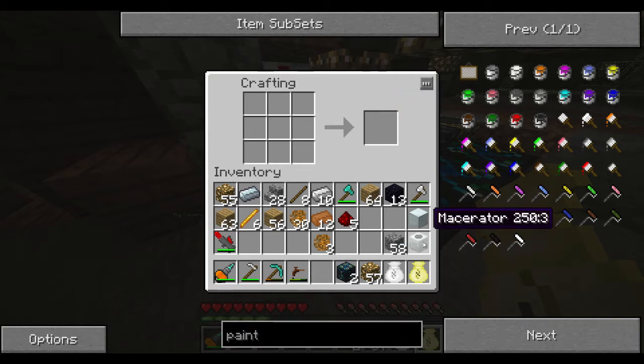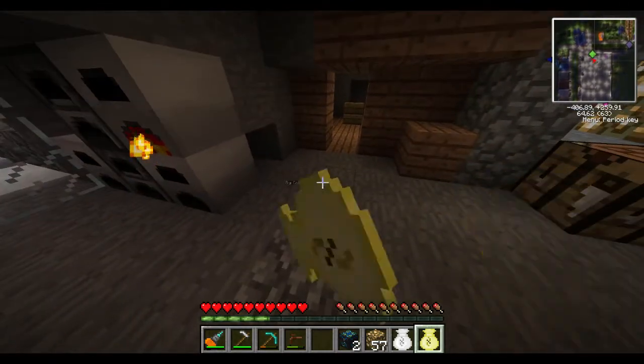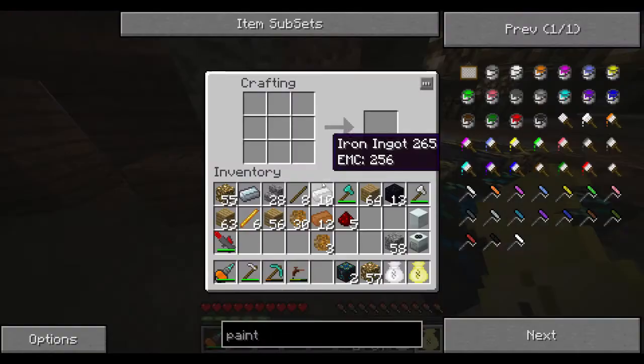Now the problem we're going to have right away is that we can't power our macerator yet. So to power it, we need to build a generator of some kind. To start with, it's probably easiest to just build a straight-up generator that you can power with coal. For that, you're going to need another machine block — eight more iron ingots turned into refined iron, turned into a machine block. You also need a furnace — just a cobblestone furnace.